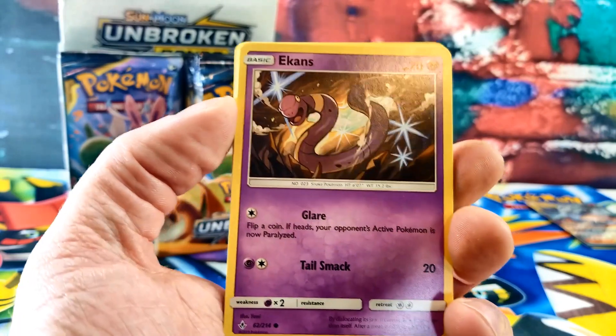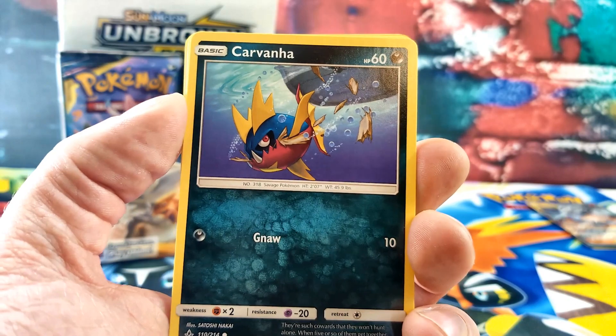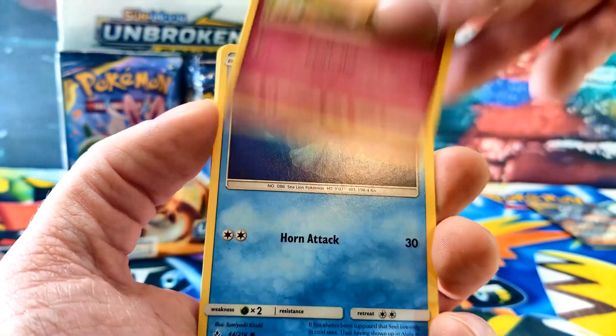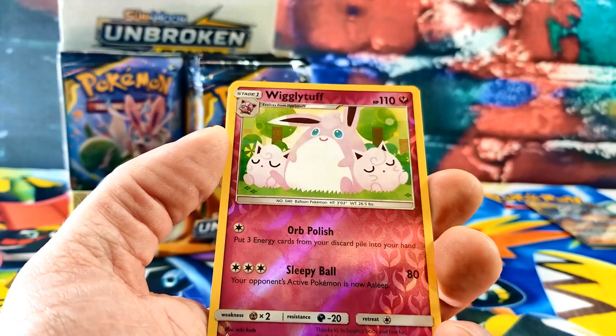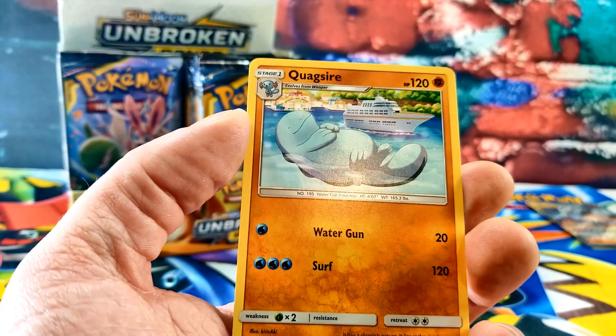Koga's Trap. There's the Ekans, Carvana, a Litten, Clefairy, a Seel. The Wigglytuff for the Reverse Rare. And the rare card is a Quagsire.